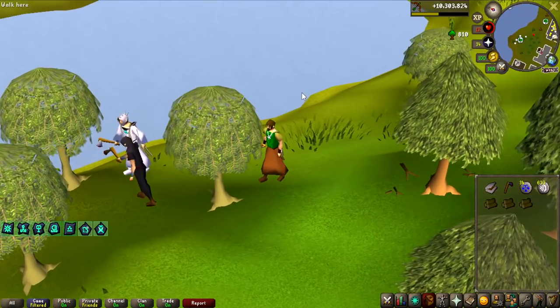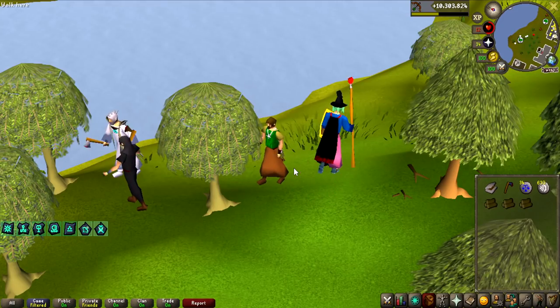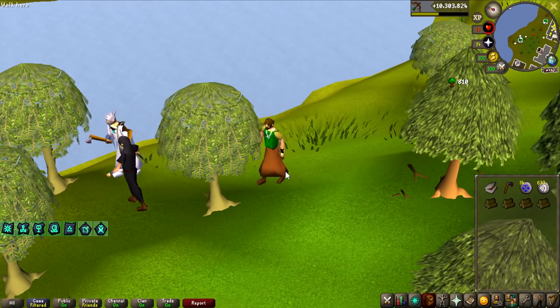Welcome to another League video. We're going to start this one off by trying to get to Wintertod, get the Hot on the Trail Relic Fragment that gives clue scrolls while doing firemaking, try to get a bunch of hard and medium clue scrolls, get some ranged upgrades from those, and yeah, that's about it.